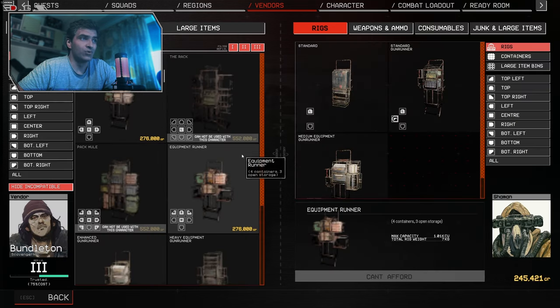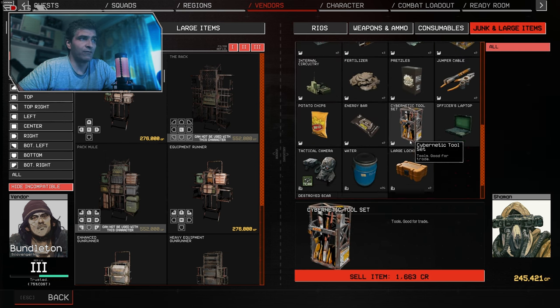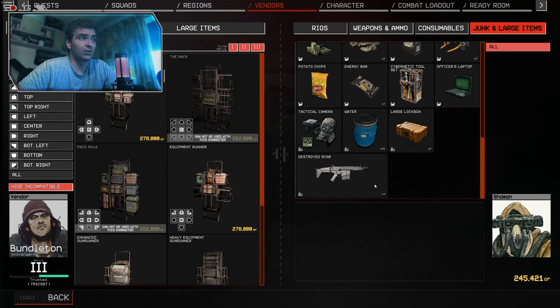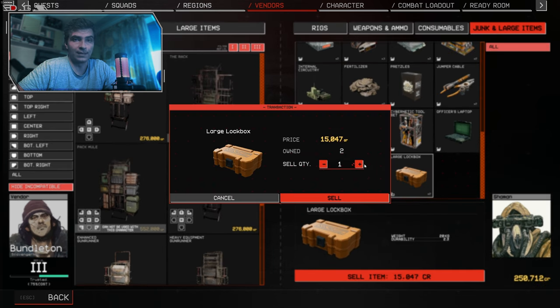Number 7: Don't sell your items to just any vendor, as some will offer you significantly less money for your loot. Before selling, check out each vendor to ensure you always sell to the one offering the most for your items.